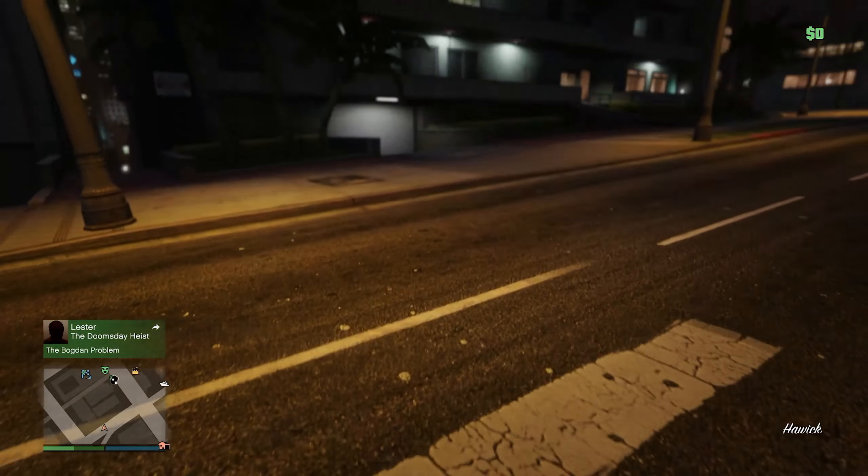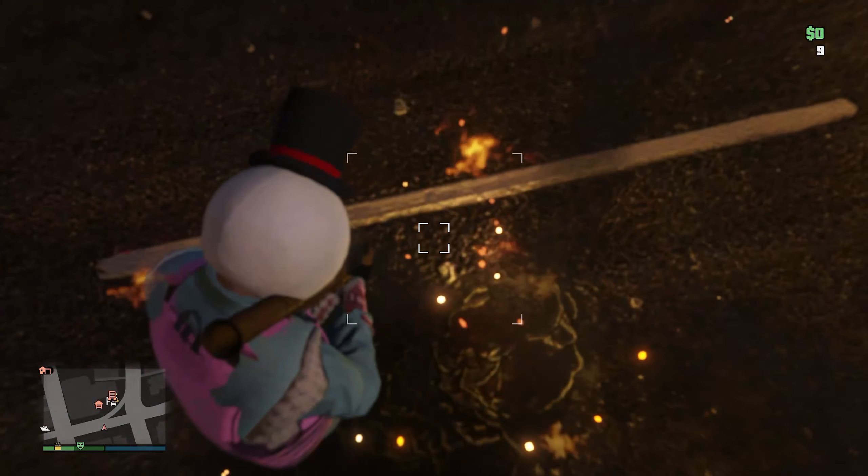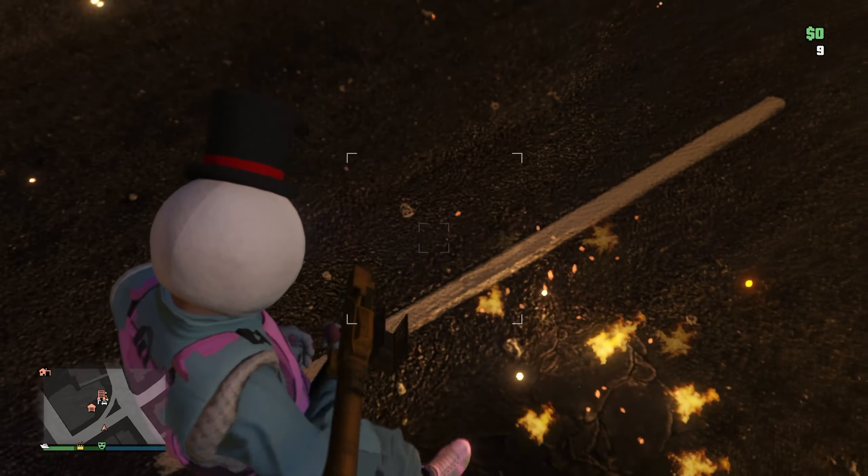Now this glitch is inconsistent, so a lot of times you guys will fall underneath the map and get wasted. That's all right — just keep trying this glitch over and over again until you land it. Once on top of the map, you guys will be in 100% god mode — nothing can kill you, nothing can stop you.